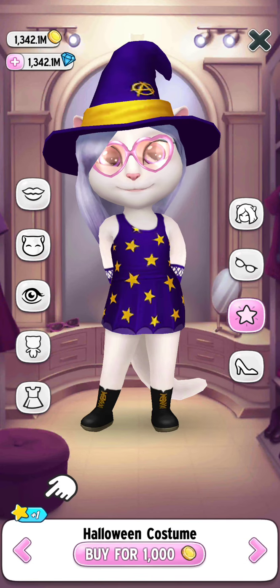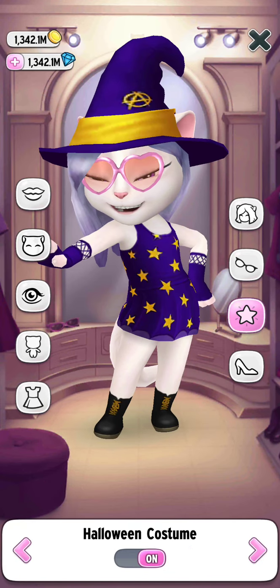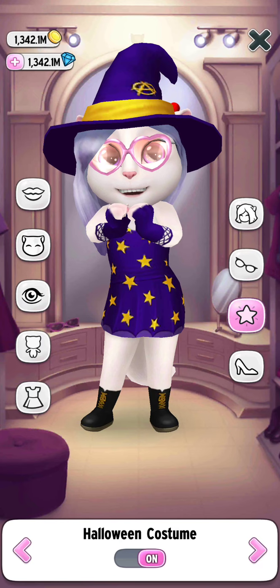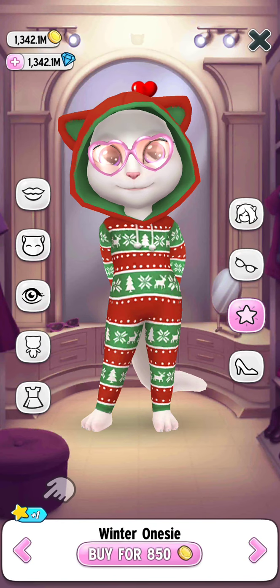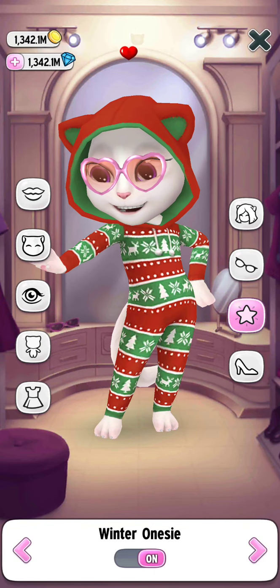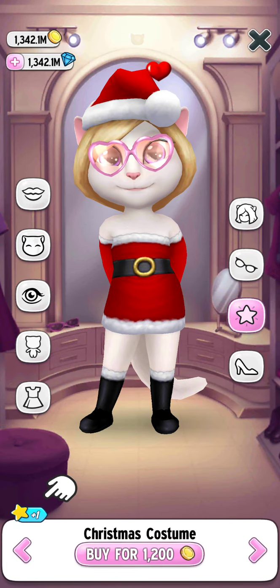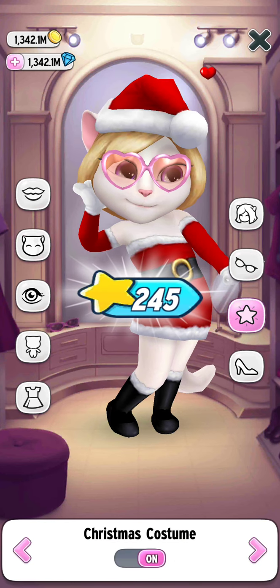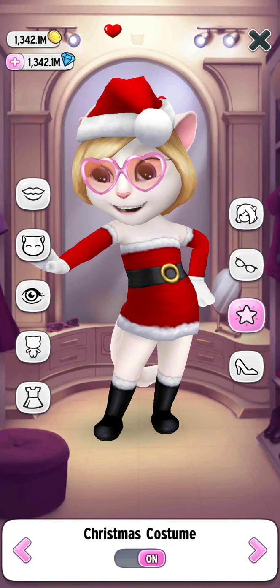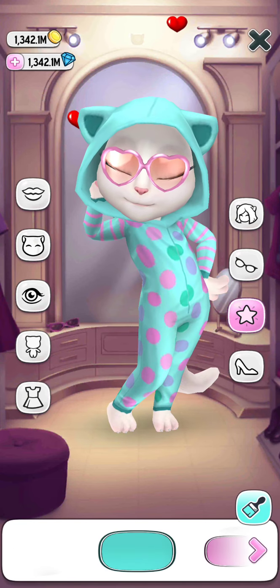The next one is the Halloween costume — let's buy the Halloween costume. Let's get the next one, and this one is the winter honesty dress, let's buy it. Now let's get the Christmas costume — let's buy the Christmas costume. Here we go, we got our Christmas costume — I already bought this one.